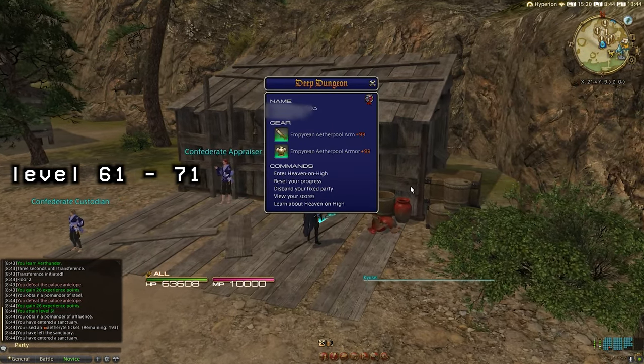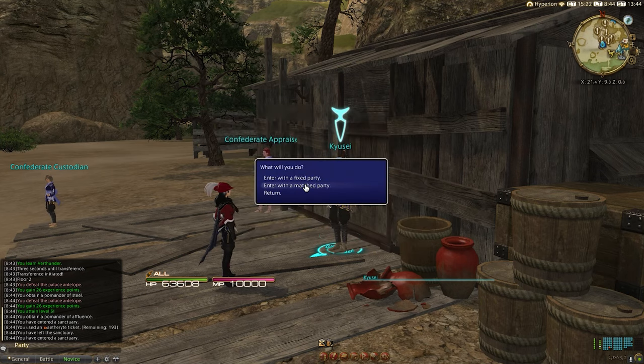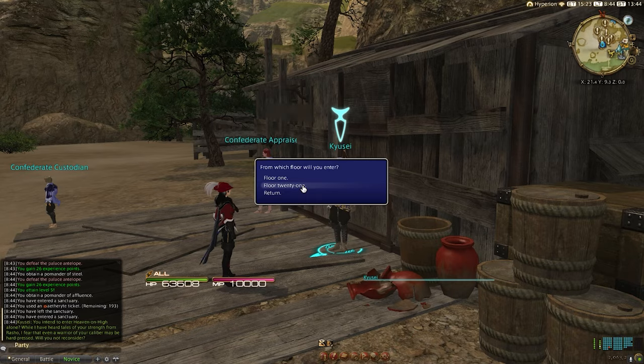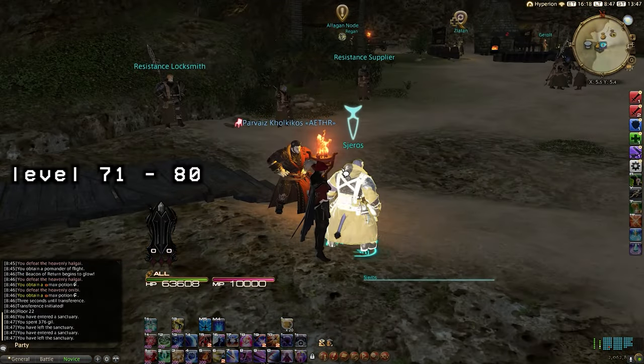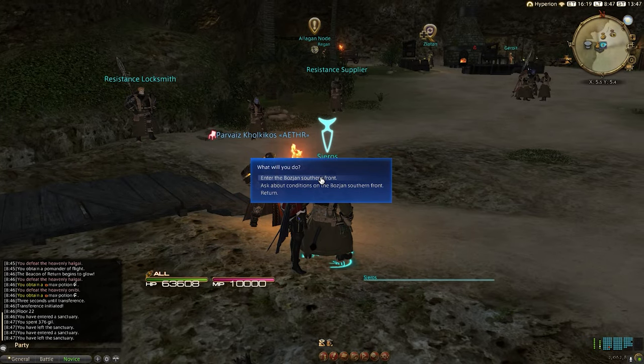Once we hit level 61, we'll move to Heaven on High, which is basically Palace of the Dead 2. We'll use a very similar method here: clear up to floor 30, then repeat floors 21 to 30 to grind out the ten levels we need to reach 71. Once we hit 71, we're going to be grinding the two Bozja zones — either the Southern Front or Zadnor.